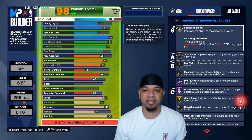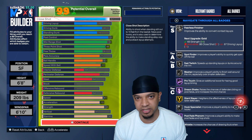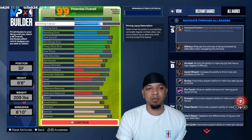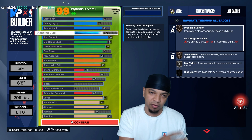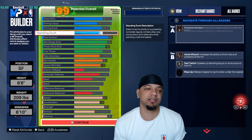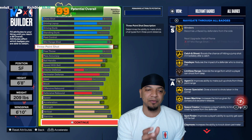Let's talk about it a little bit, then we'll jump into the clips. You want fast twitch at 81 close shot. Melo was a bully in the paint — a dog in the paint. You only got to worry about the layup because you're actually going to be able to dunk and stand dunk. So you get four animations for stand dunks: the 45, the 40, the 65, and 70. You get all the driving dunk and standing dunk animations.